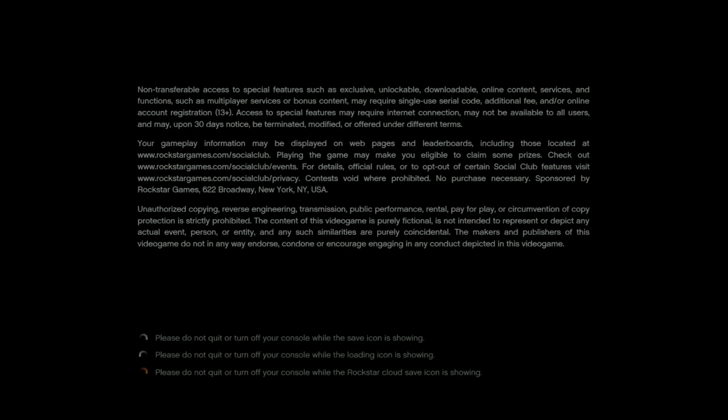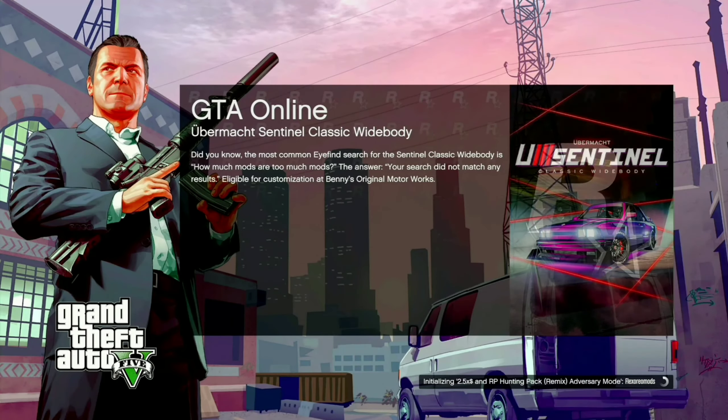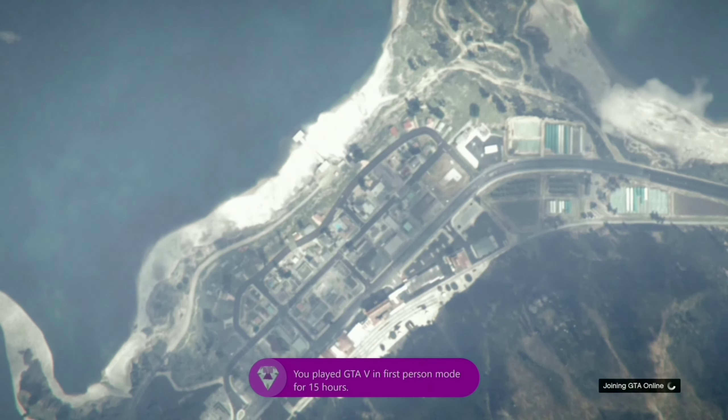On the loading screen, hit RB, then wait for the other options to disappear. When the other options on the loading screen disappear, wait five seconds, then disconnect your controller. After you disconnect your controller, wait 25 seconds, then reconnect your controller. After you reconnect, you will get an alert message — now wait for the alert to disappear.